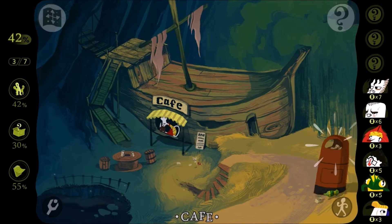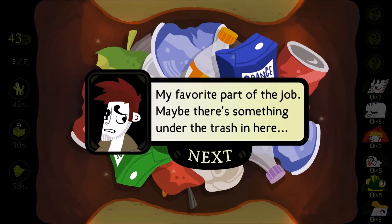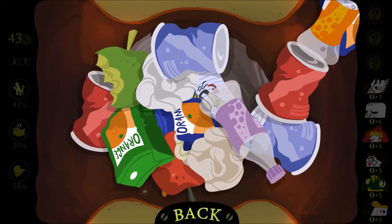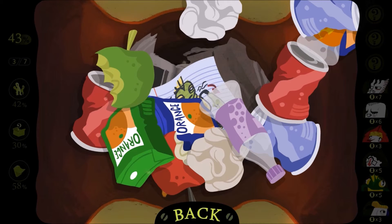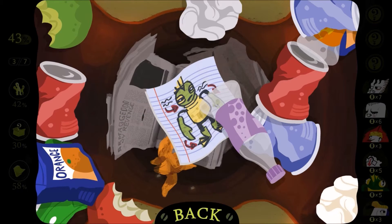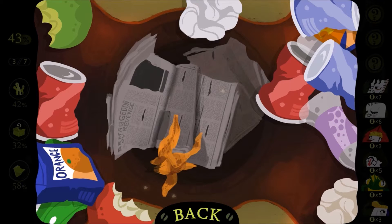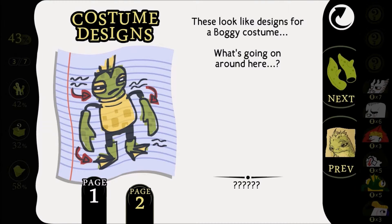Alright, so we finally made it to the cafe. I've wanted to look here, so I'm glad. Practically the trash — the glamorous, my favorite part of the job. And for some reason, I love moving trash out of the way. Hello, what's this? Just a piece of paper? These look like designs for a boggy costume. What's going on around here? Are we really talking about a swamp creature here?